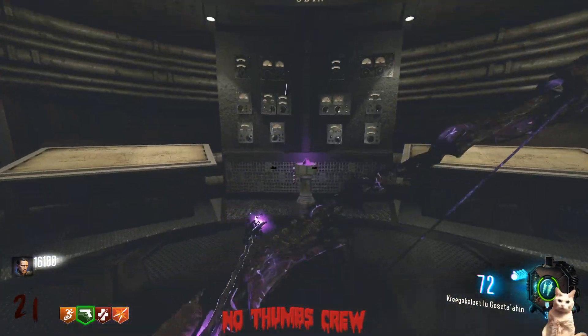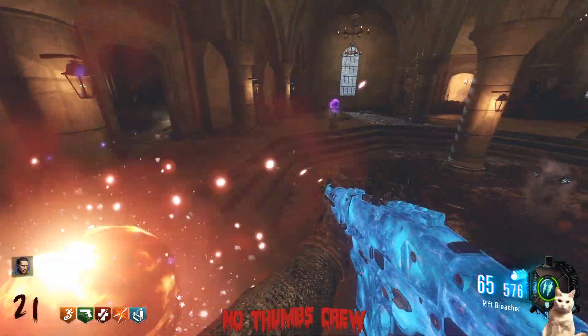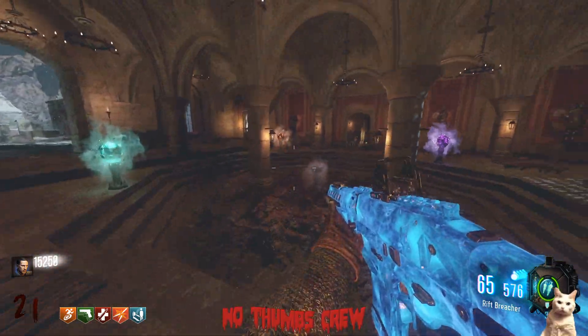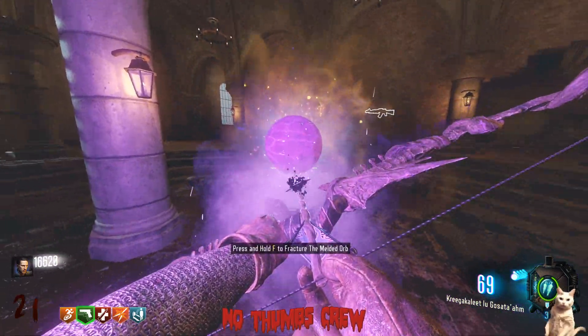Once you've shot all three purple wisps, head into the teleporter and grab the void essence out of the Origins robot head. Place all the essences back on the orbs in the room where you open up Pack-a-Punch, then interact with the orb that spawns in the middle of the room and shoot it wherever it goes on the map, following it.